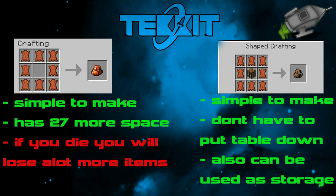The first two items I'll be showing you are the Backpack and the Workbench Backpack. The Backpack is the one on the left. As you can see it's simple to make — all you need is 8 leather, which is shown in the diagram. The pros: it's simple to make and you'll have 27 more space for items. The only con is if you die you'll lose everything in your inventory and everything in your backpack, which if you went out and got a lot of stuff can be very, very annoying.